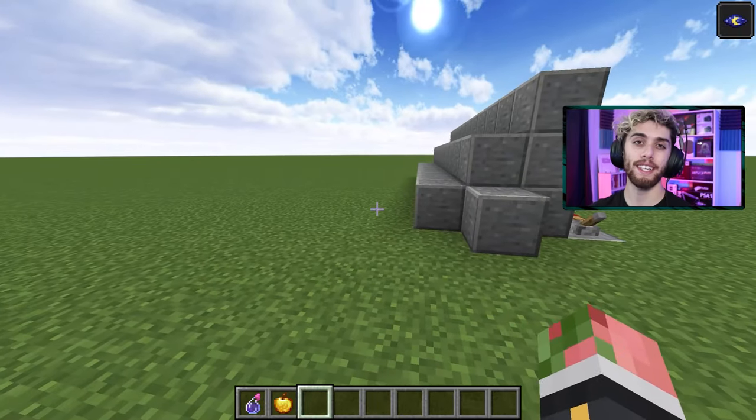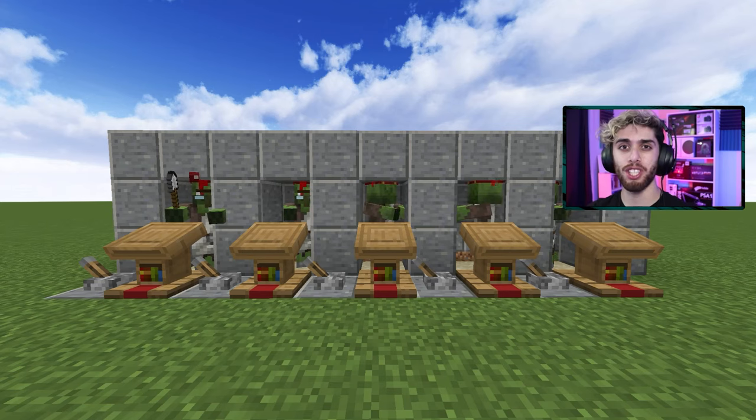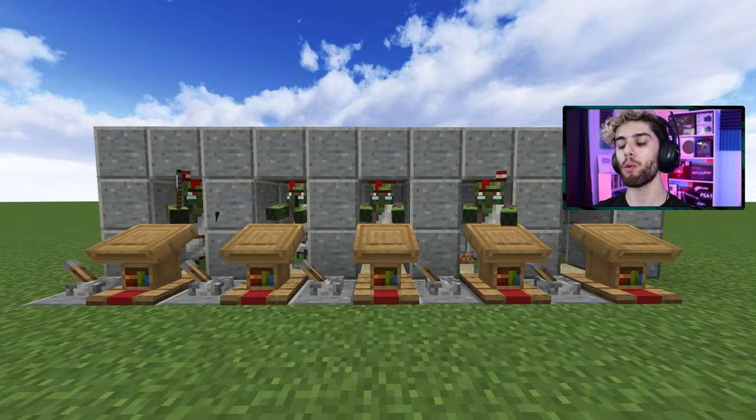By the way, if your zombie is not attacking your villagers, put these side blocks in — I don't know why that helped, but it did. Also, do this on hard mode. On easy or normal, there's a chance the zombie will kill the villager. On hard mode, they will always infect them every single time. And as we wait — disco break.